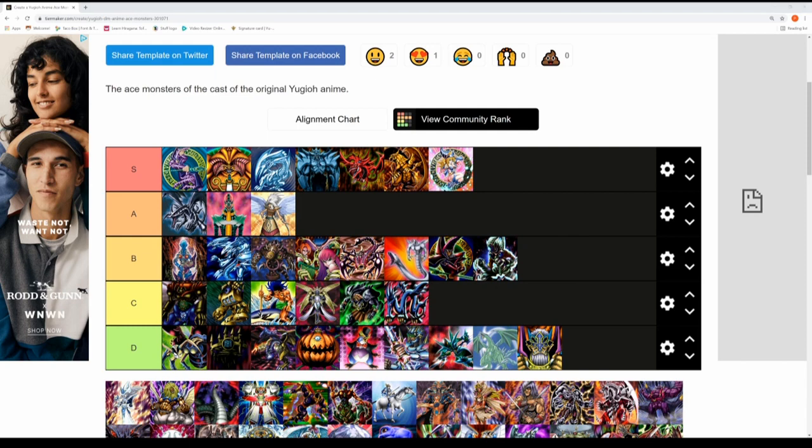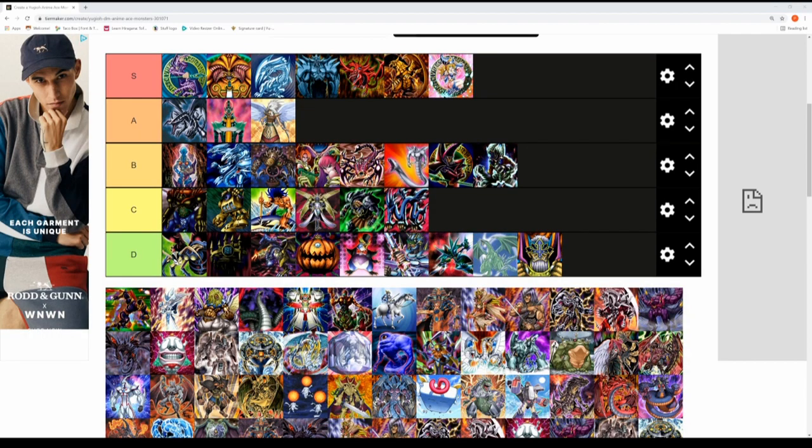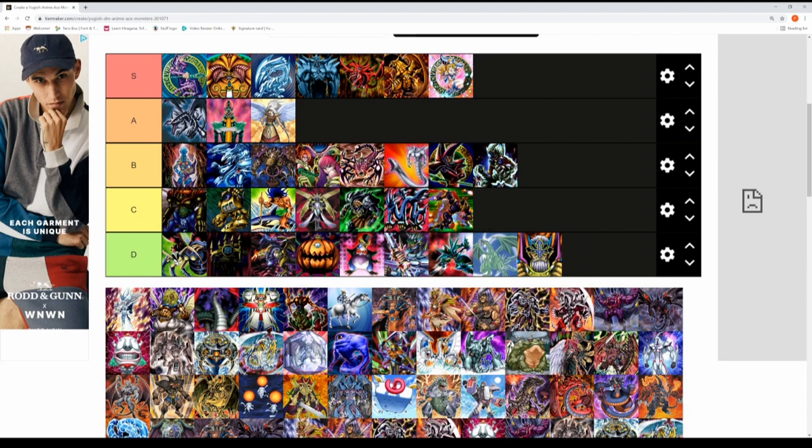Next we have Silent Magician Level 8 and Duke Devlin's Strike Ninja to be graded. Strike Ninja for me isn't really Duke's ace monster — I consider that to be Orgoth the Relentless — so that loses a few tier status points. I'm putting Strike Ninja in the C tier; cool monster, very good effect involving banishing cards from the graveyard. It was featured in the Dungeon Dice Monsters battles.